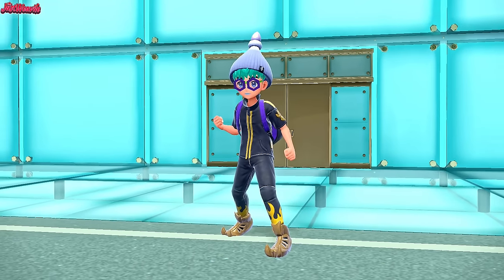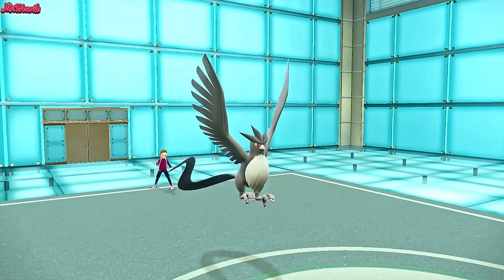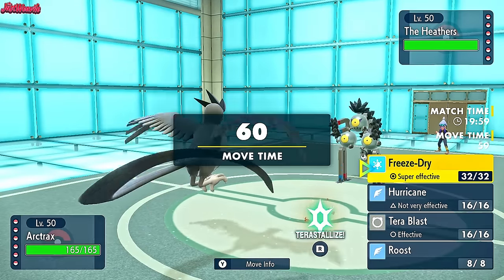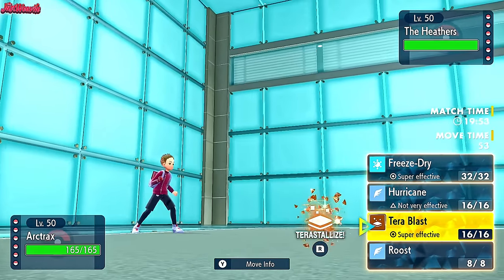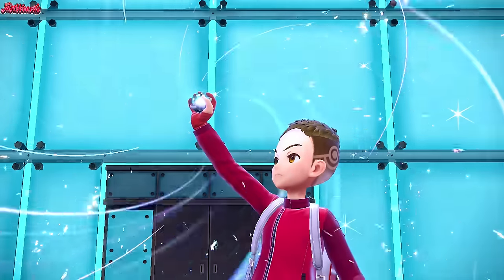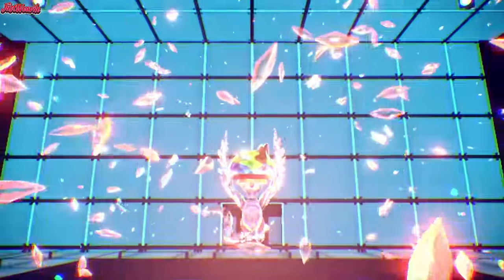The battle begins. They lead off with Sandy Shocks as I lead off with Articuno. The first thing that's going to happen is they're either going to Tera, switch into Metagross, or set up Stealth Rocks. I think they stay in. I'm going to go for Terra Blast straight away. I can take Electric hits — let's go for Tera Ground. If they go for Stealth Rocks, so be it; if they go for a Volt Switch, even better.